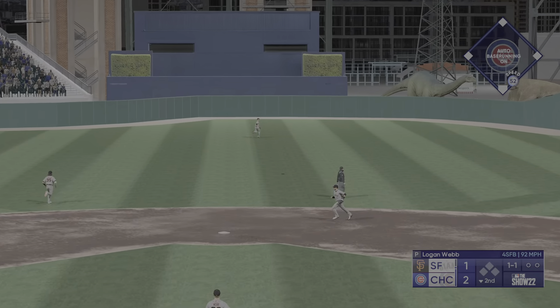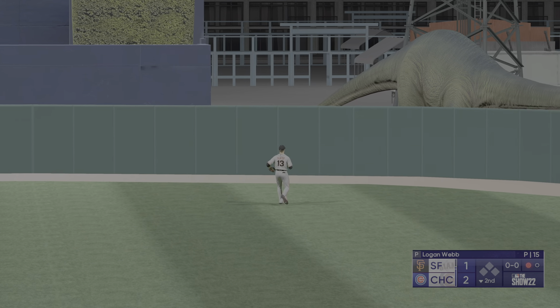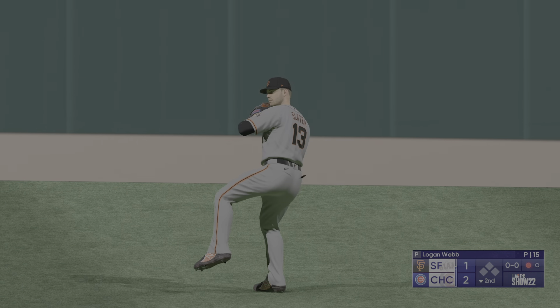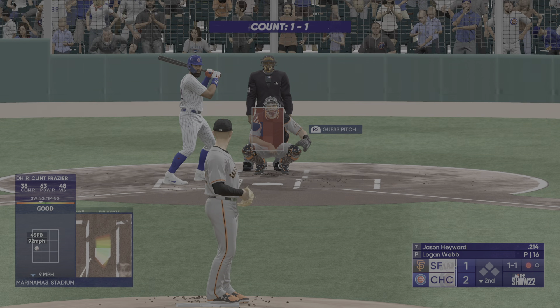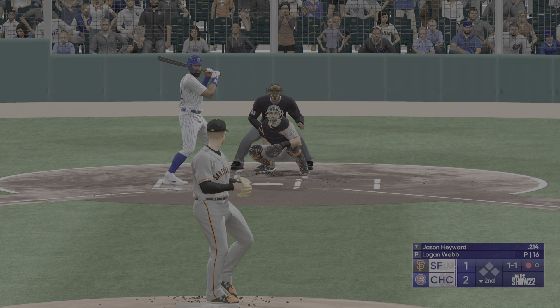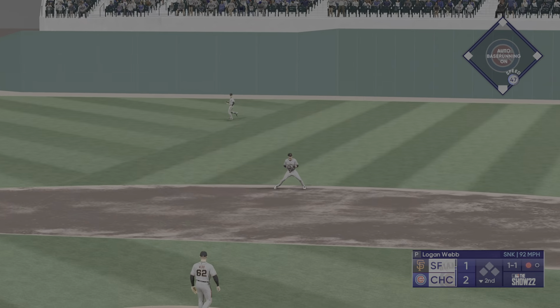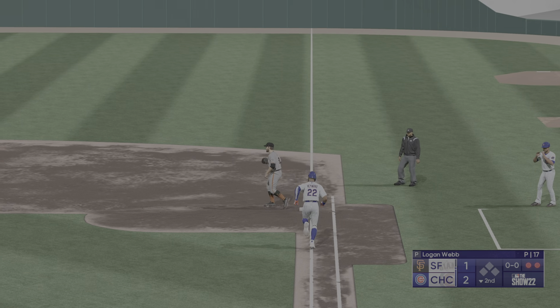The next batter, Clint Frazier — Slater ranging back makes the grab on the run, and there's one down. Here's Jason Heyward — one down, bases empty. To the right side, toss to Belt, two down.